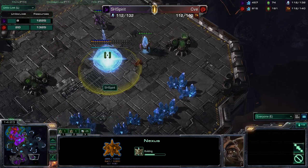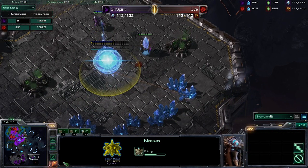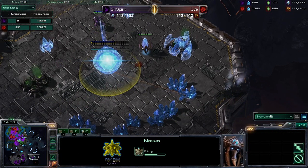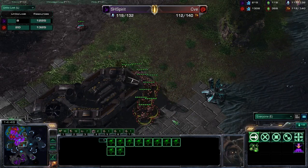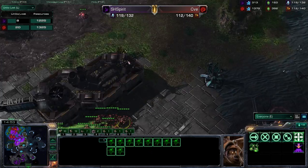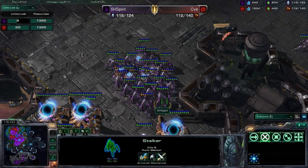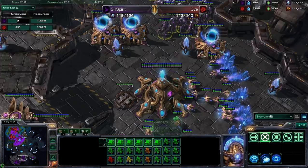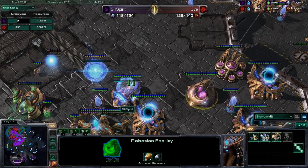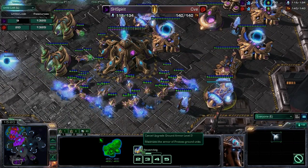We did expand behind that, but that was scouted there with this Zergling, and he did have a Stalker there to take it out. It definitely was scouted. We'll see if CVE is going to try and counter that, because he does not want to be down a base to his Protoss opponent, especially when his Protoss opponent is SH Spirit. I do like to see the Hydra play — Hydra Roaches can be very, very effective against a Protoss army. Those Hydras do quite a bit of damage to every single gateway unit, and that is pretty much all we have right now for SH Spirit. Now he is Chrono Boosting out weapons level 3 at this point, so he's been very effective at keeping those upgrades going.